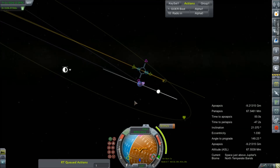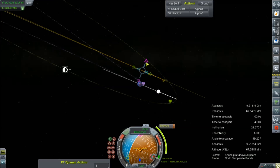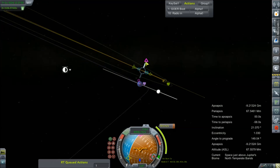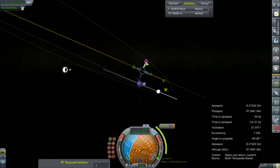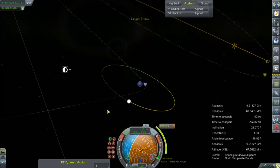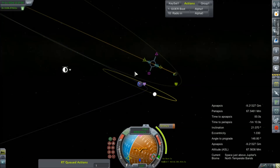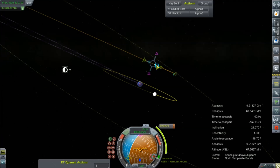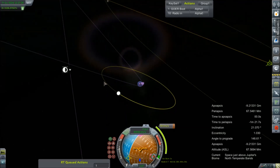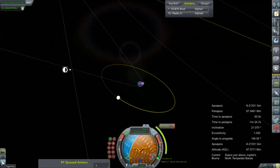It's not going to give me an ascending or descending node on Triton. That sucks. Well, we will plot this node for a collision course — or something. We will tune it as we get closer, because undoubtedly it will change.